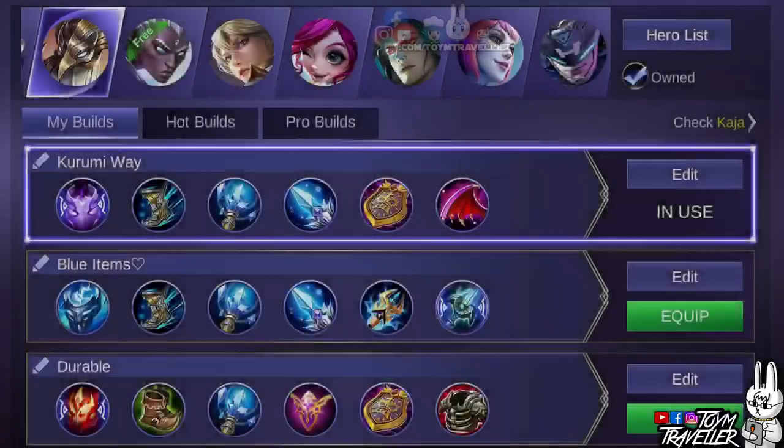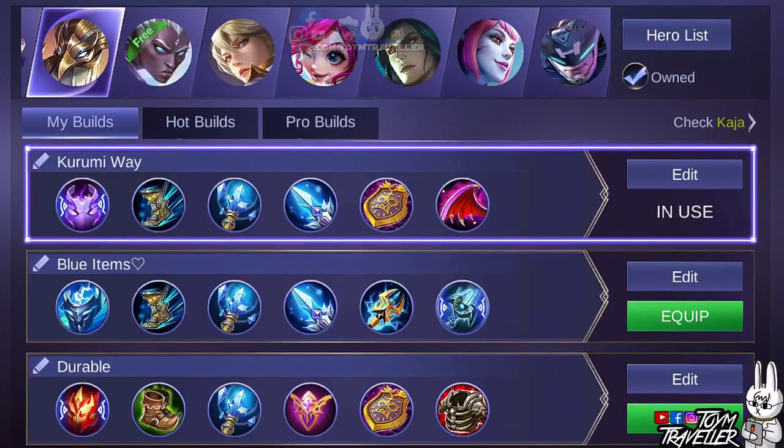There are so many items that you can buy for Kaja. You can focus on items that grant defense, movement speed, magic power, and movement speed reduction. For me, I choose to buy items that grant health, defense, movement speed, magic power, and movement speed reduction. You can also consider the blue items build if you are more into dealing magic damage, making you a semi-fighter support mage. Considering the durable build can help you be more durable in team fights.